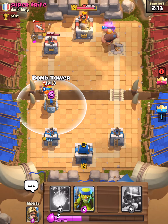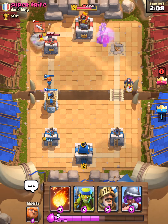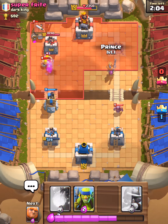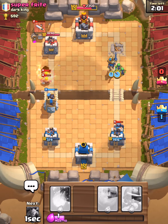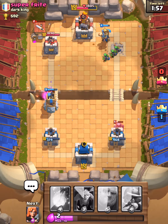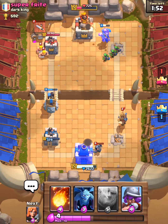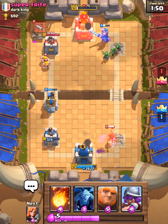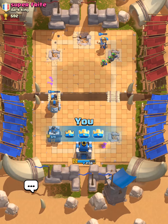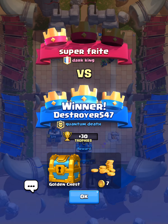Let's block them and wait till we have seven elixir. He sent Mini P.E.K.K.A — now let's do our favorite strategy. We're getting our second strategy up — he has one too but it should easily be able to take it out. Easy! Did you see that? That's what I call strategies.